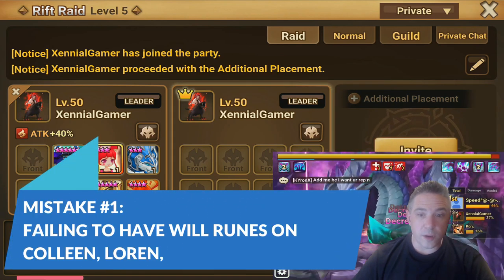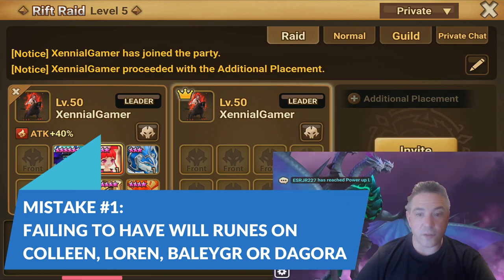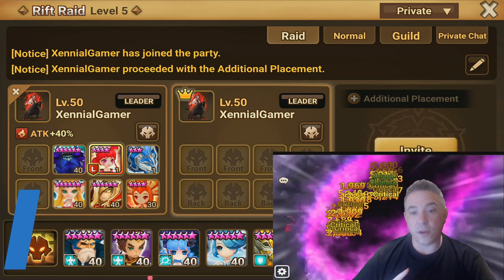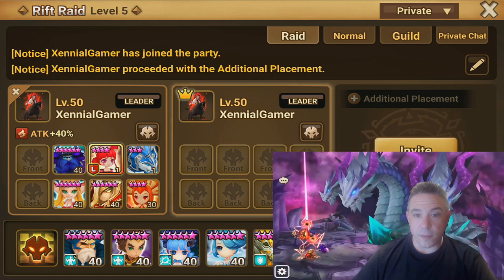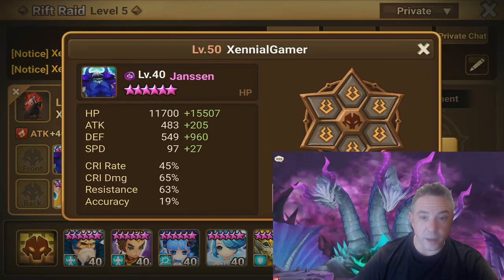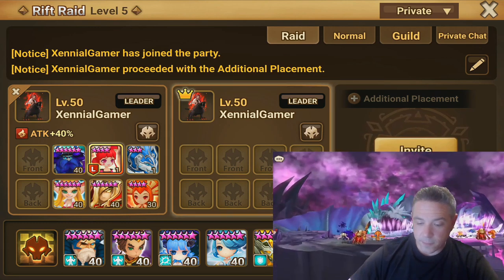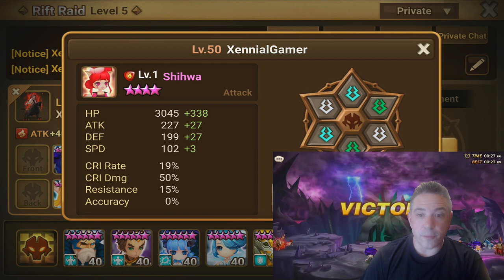One of the more common things I see is not having the correct will runes in the correct places. Just as a reminder, you should have will runes on everybody except for your Jansen, who does not need will — he's just triple fight — and your leader, whichever leader you're using, should also be triple fight.